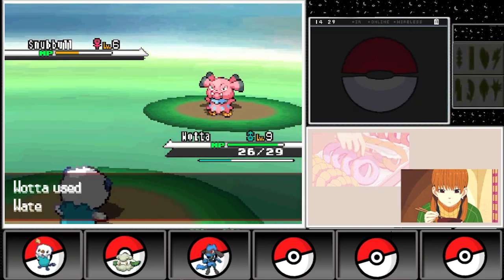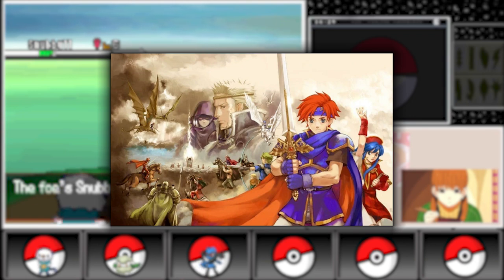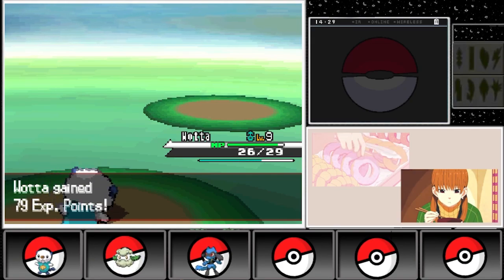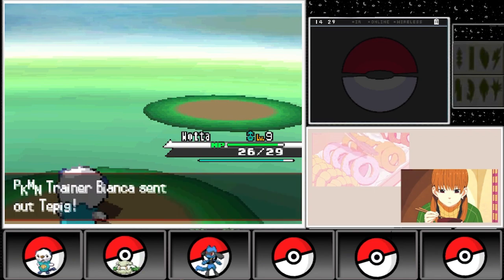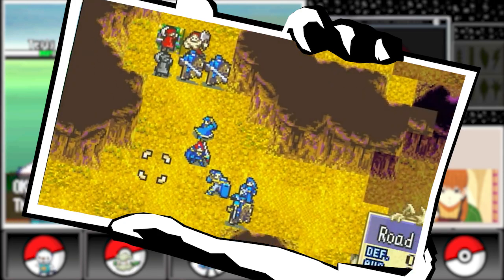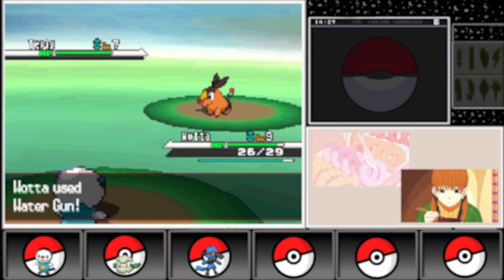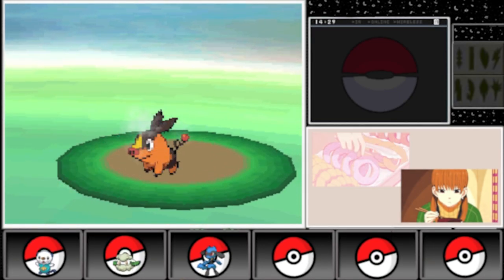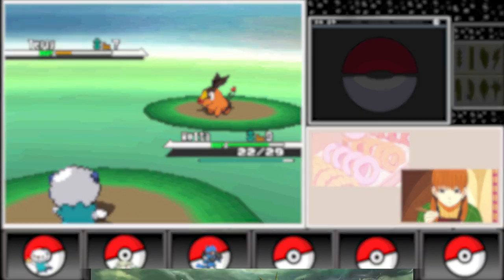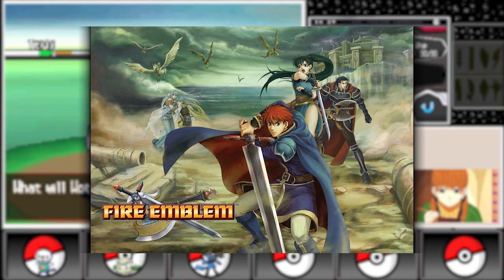Fast forward to 2002, and we arrive at Fire Emblem: The Binding Blade. This game marked the series' first entry on the Game Boy Advance and introduced the popular character Roy. The Binding Blade continued to refine the series' gameplay mechanics, paving the way for Fire Emblem: The Blazing Blade in 2003.